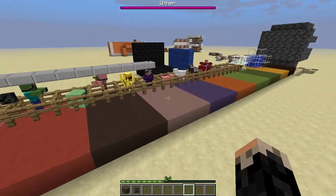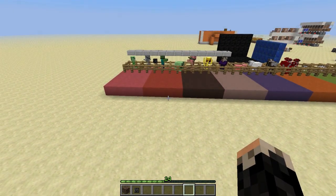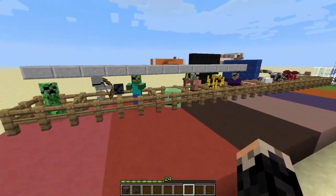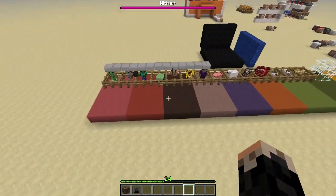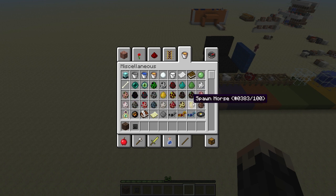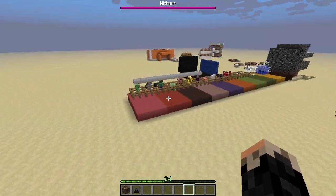I couldn't figure out how to do the spiders because their eyes are kind of pasted onto their bodies. If you want to help me or tell me how to do that, please do it in the comments — as well as the magma cubes in the nether. I don't know how to do those either. But I think that covers all the mobs — magma cubes, that's what they're called. So everything else has eyepatches except the horses as well — I couldn't find the textures for those.